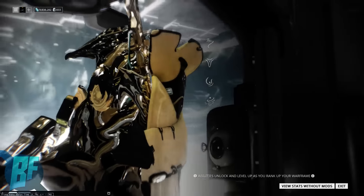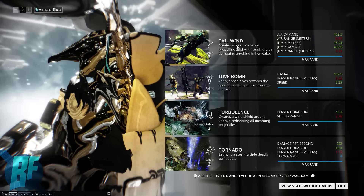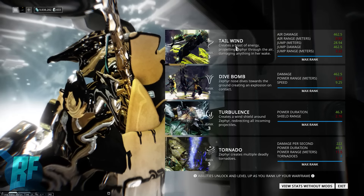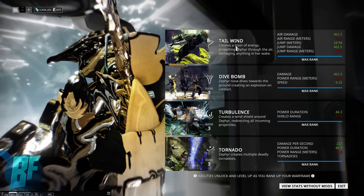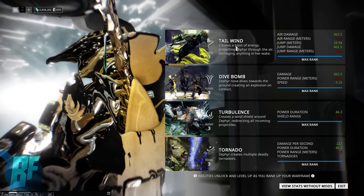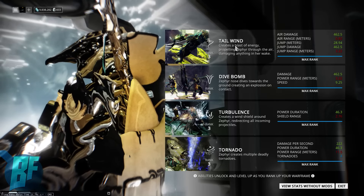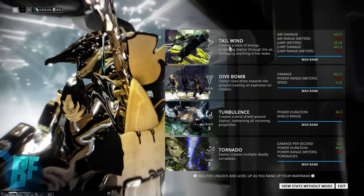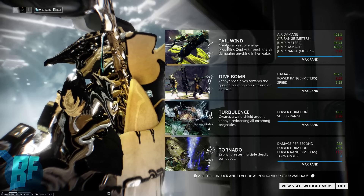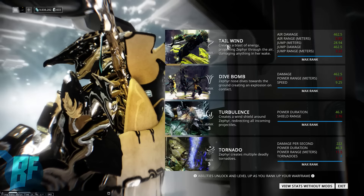Let's check out the abilities real quick. Tailwind is a very good mobility skill — it allows Zephyr to pretty much fly. She has a passive where gravity doesn't affect her as much as other frames, so she floats a little bit. Fun fact: it's basically because she's made out of Oxium, which is really lightweight, and that gives her the capability to almost float. This will throw you up into the air or blast you in any direction your cursor is pointing.